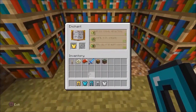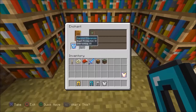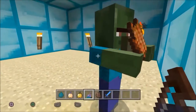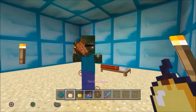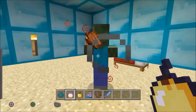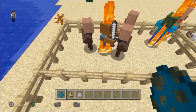Amongst all other materials, gold items give you the best enchantments. You can heal a zombie villager by throwing a weakness potion at it and feeding it a golden apple — a screechy sound will indicate that the process is working.